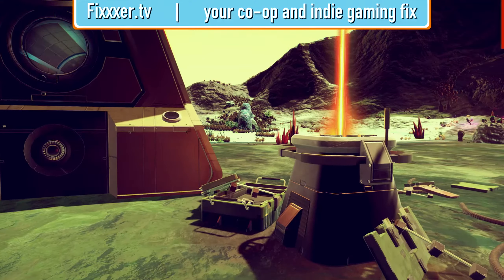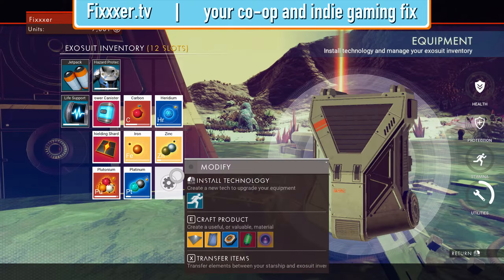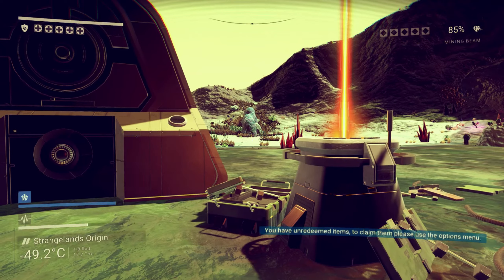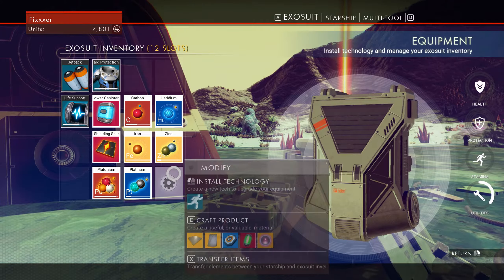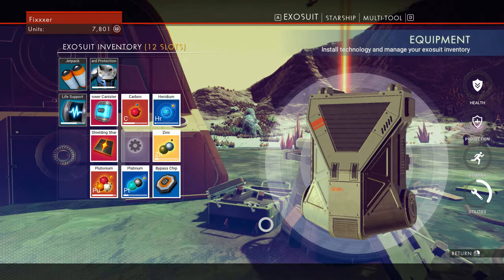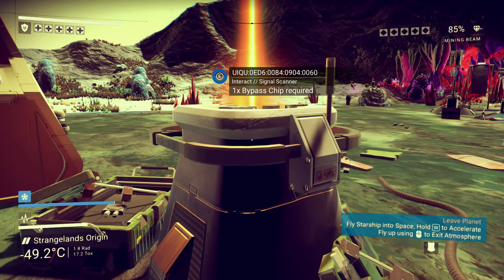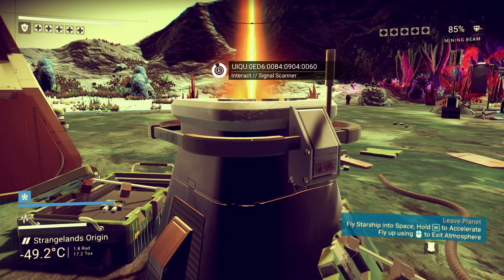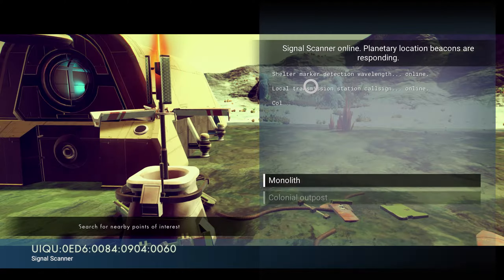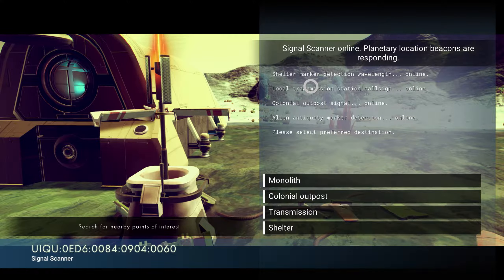It requires a bypass chip. I don't think I can make those yet, can I? Actually, I can make a bypass chip. We'll do that. And that basically lets us hack this thing, which will tell us a little bit about the planet, if I remember correctly. Signal scanner online, planetary location beacons are responding. So I can look for monoliths, colonial outposts, transmissions, and shelter.